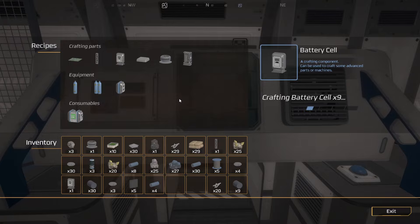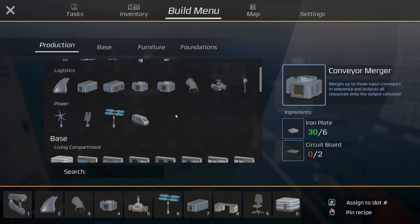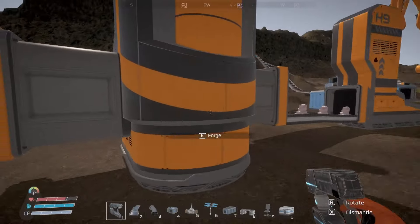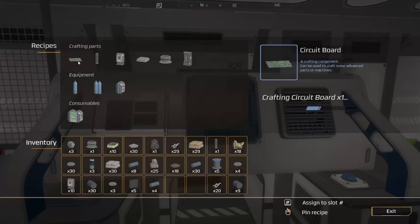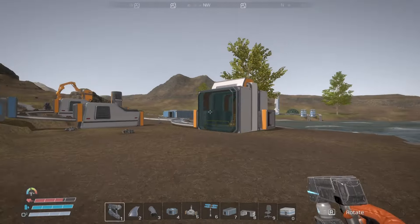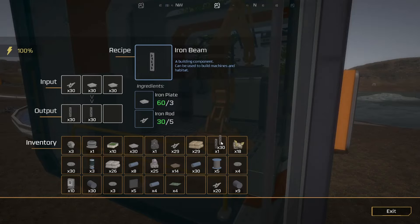10 batteries made. What else did we need for that? One iron beam and four circuit boards — copper plates, silica. I have silica right outside the door, so that's good. So four of these, and then we just need one iron beam. I believe I'm actually making iron beams now and I have a lot of them.